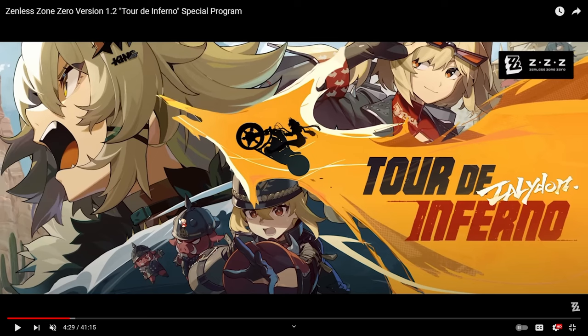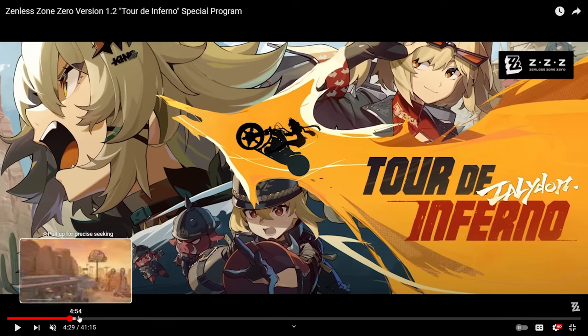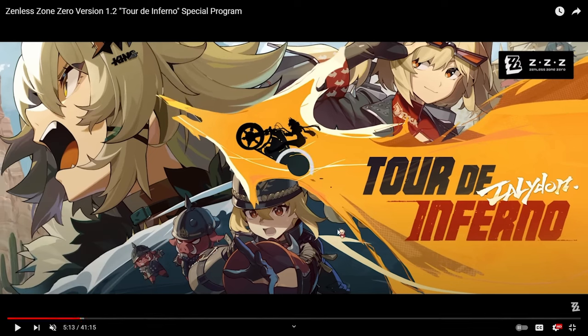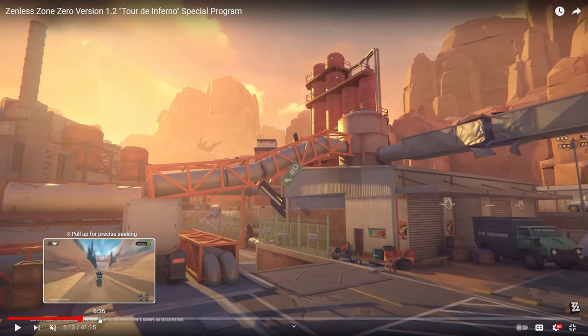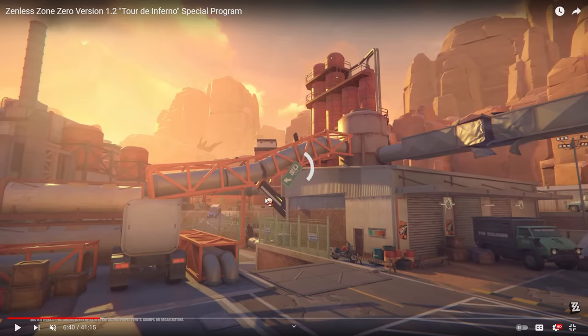The 1.2 version name is Tour de Inferno, which is going to be a really big update because we actually get a new story quest — aka Chapter 3 — where we explore the outer ring. That means we're going to be fighting new bosses, exploring new areas, and there are new mini games. Just a lot of new stuff, as you can see in the footage.